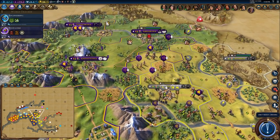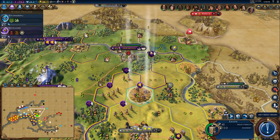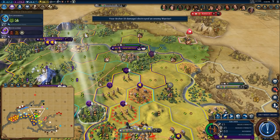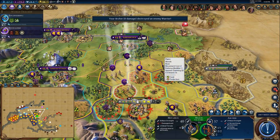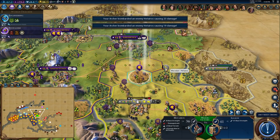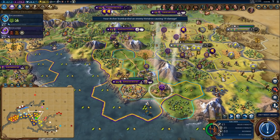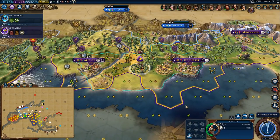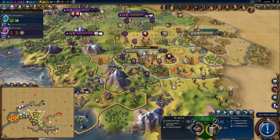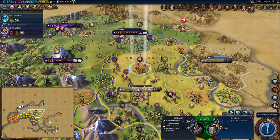We can push these guys forward a little bit. You're going to chop here, and this is going to get transported to Rome, because I want to help finish the Colosseum. I gave it this horse tile as well to try and get a bit more production in there.